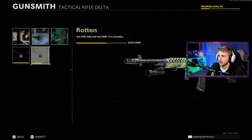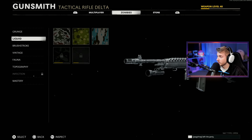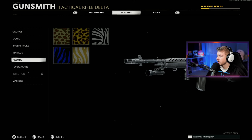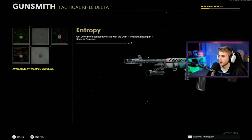Our camo progress: we have 1,400 kills out of 2,500, 857 crits out of 2,500, 1,029 Pack-A-Punch kills out of 2,500. Vintage is done, Fauna's done, Topo is just about done, and we're still yet to unlock Infection and complete it.